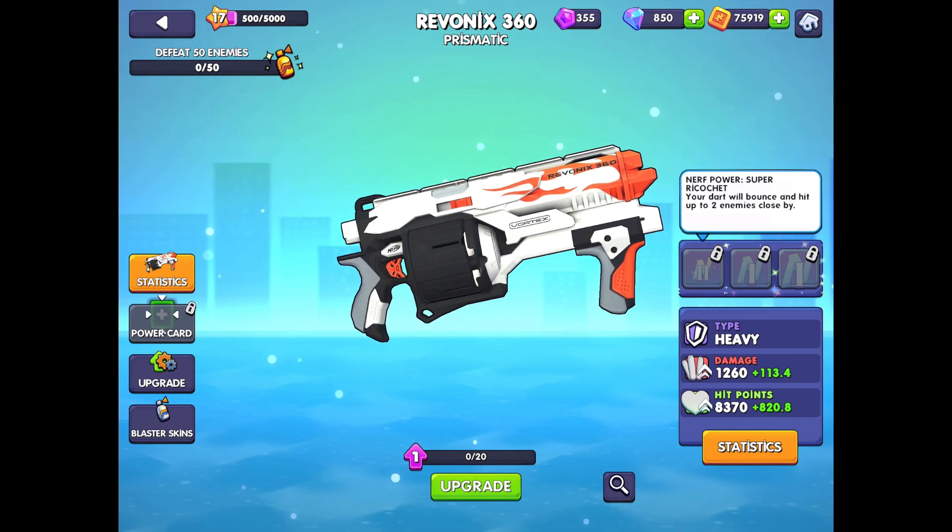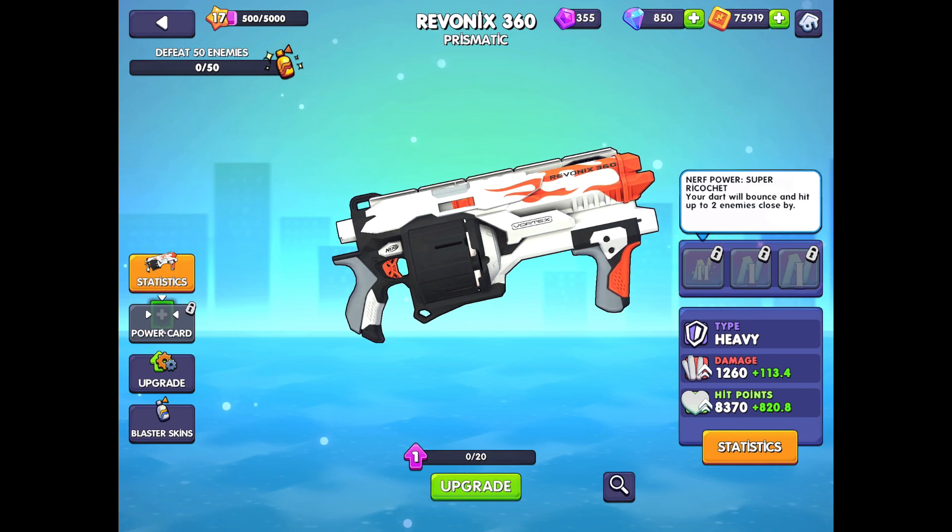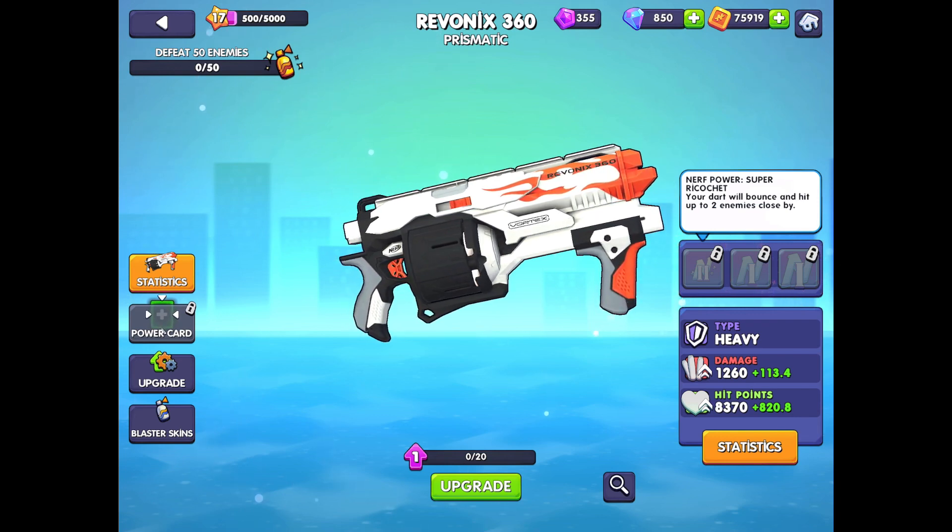The first ability allows your dart disc to bounce to two other players. It doesn't say by how much, but still, you can shoot a whole team with a single shot, which is interesting.